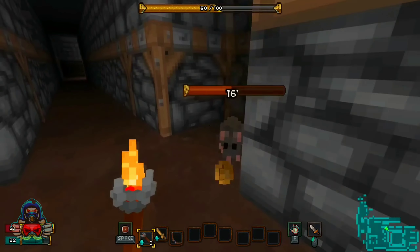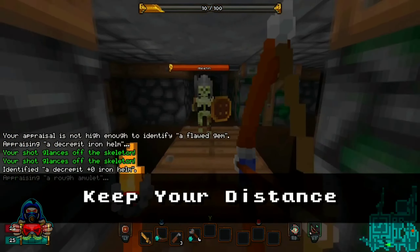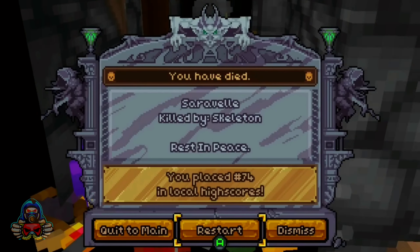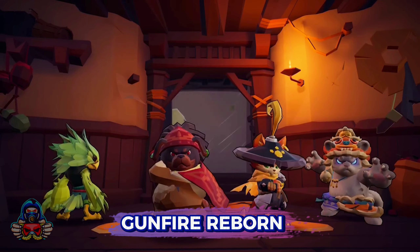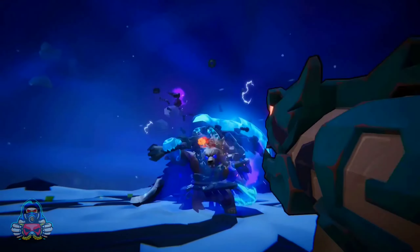Next is Barony — a first-person roguelite RPG with a voxel-based graphical style and gripping dungeon-crawling gameplay. Online co-op feels like old-school Dungeons and Dragons, featuring different playable classes, a robust RPG system, and challenging enemies. Despite its simplistic appearance, Barony offers hidden depth and replayability with its variety of character classes.